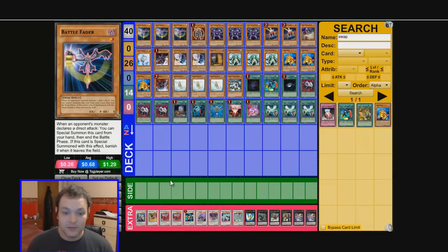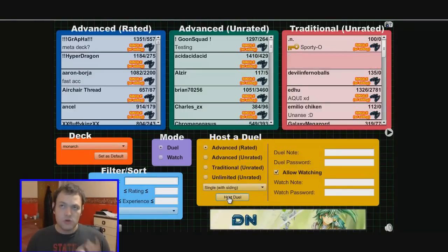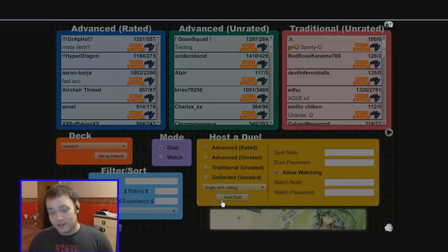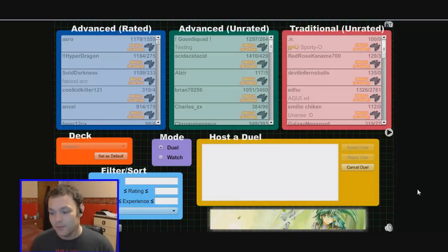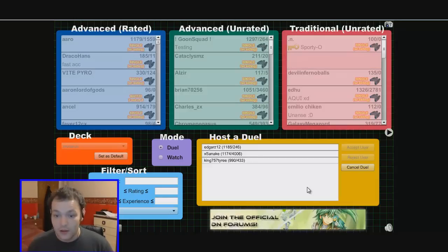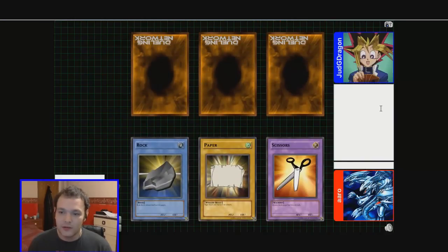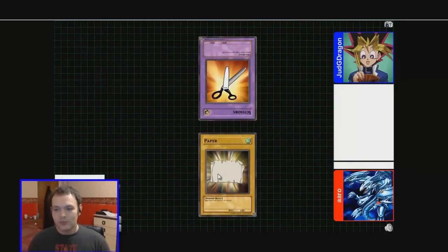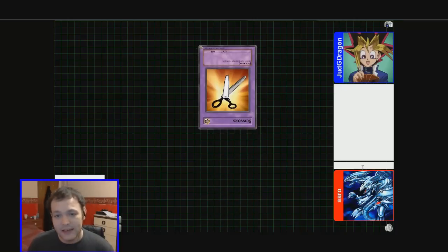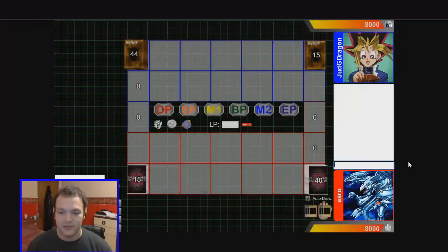So what we're going to do now is play a few games. Let's save this deck and go to the Duel Room. For the more advanced players, and even people who are just up and coming, give me some advice on these decks because I won't have thought of everything. Let's find someone to play. Okay, let's play this guy. He's got Yugi and he gets to go first. It completely depends on our opening hand — we just don't want to get five Tribute Monsters.